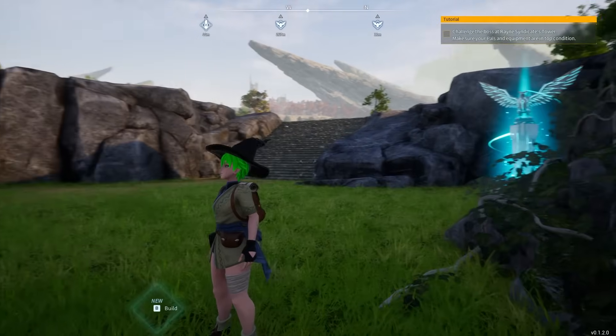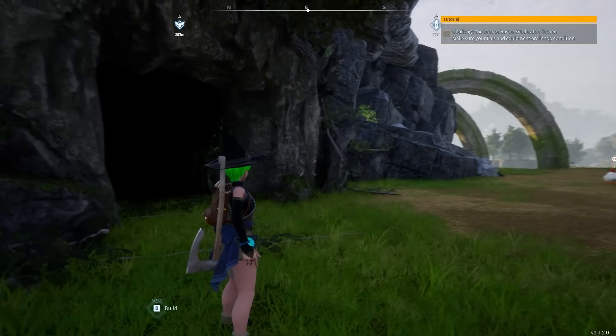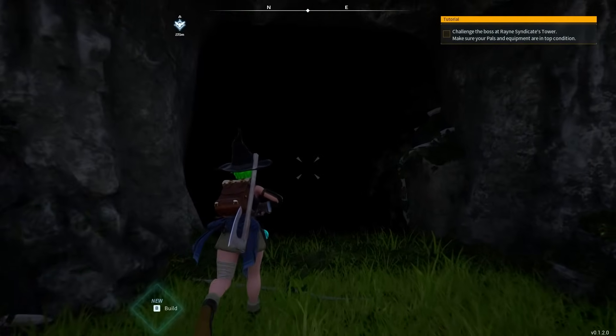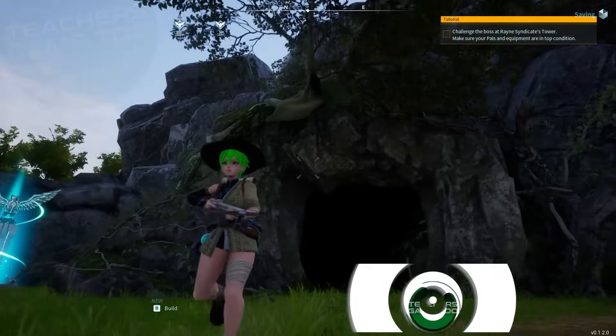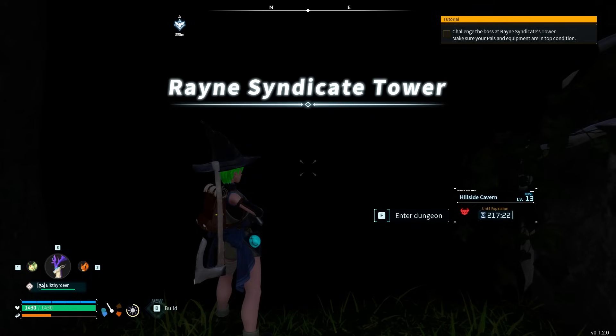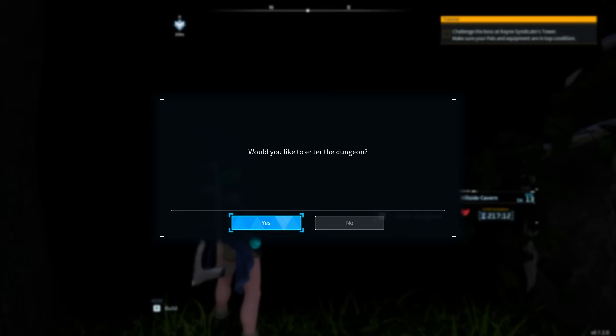I'm going to show you how to run the cave dungeons in Palworld. They're spread all over the map - you can see this hillside cavern here, they're literally just inside a mountain. They have a respawn timer, you can see in the bottom right it's about 200-300 minutes until expiration. As long as you enter in that window you get it, and you can enter and leave the dungeon freely - you're not stuck inside.